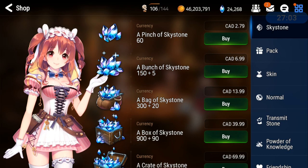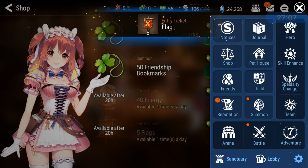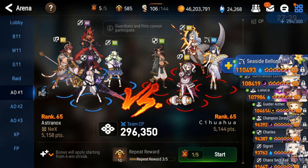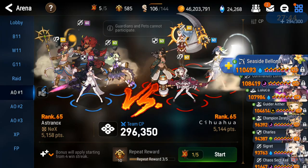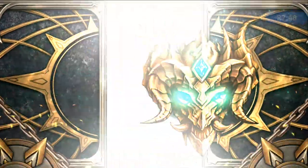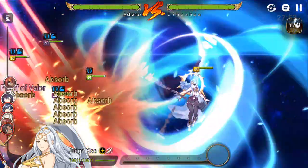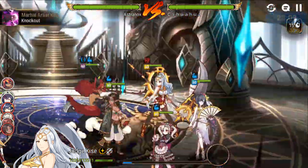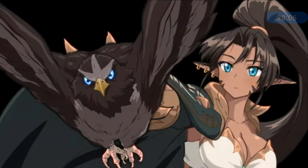Let's get some flags - gotta speed this up, fire flags. Looks like I'm going to be sticking with this team. Can I even clear this list? Let's start with this one - it's going to be faster than one. I think I'm testing my defense. We've seen plenty of Seaside Bellona and she's on the opposite team most of the time anyway, so she doesn't need to be showcased. Champion Zerato - I did a lot of videos with him, you can check those out.